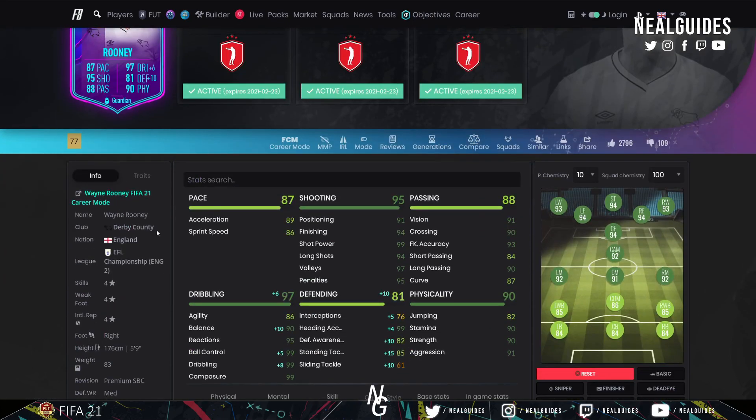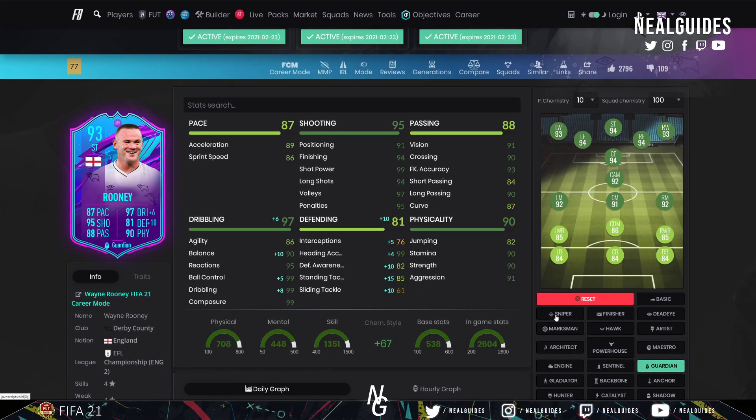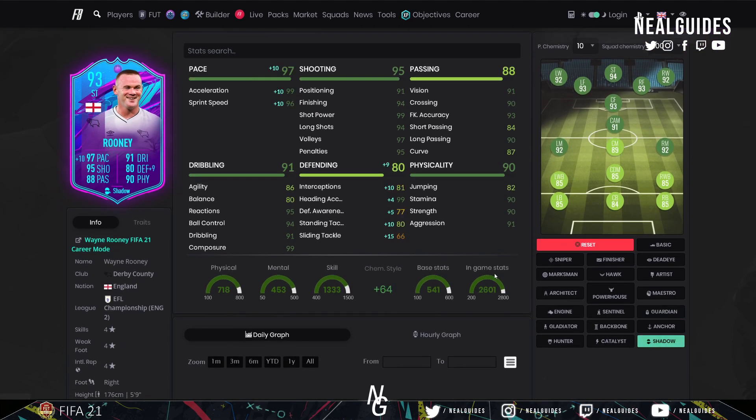If you have an English link like someone like Rashford, or even one icon, then get him in your team for 8 chemistry. 4-star, 4-star, medium-high — put him with the Guardian. Probably one of the best center mids you'll find in the game, very, very strong. Has everything you need for a center mid and has that pace. I'd go ahead with the Shadow — I'd definitely recommend him as an attacking center mid alongside someone like Kanté. Thanks for watching boys. Take it easy and I'll catch you next time. Peace out.